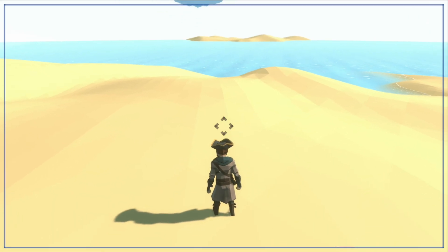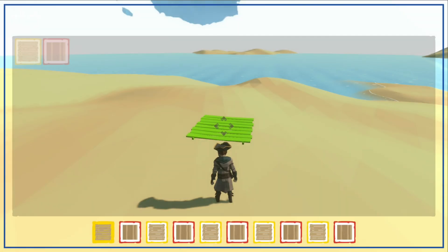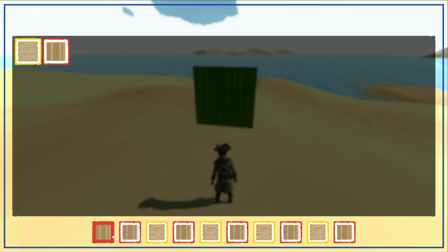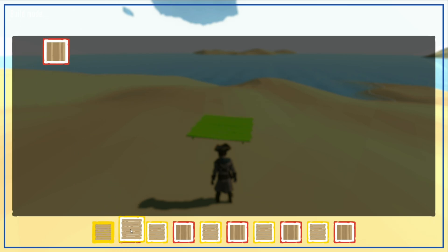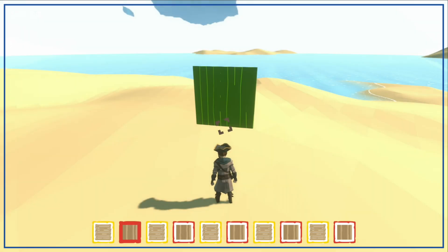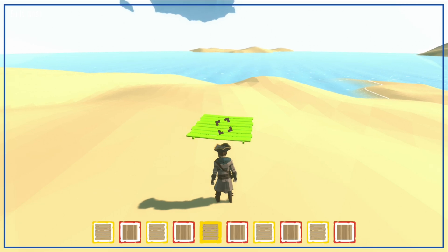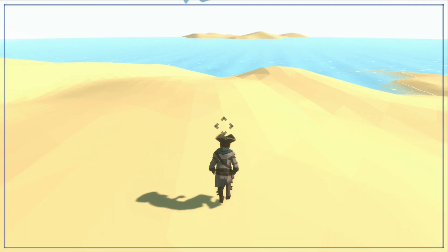Finally, I focused on the buildable objects menu. I took inspiration from the UI I created for the player customization system, with some nice animations to get satisfying results. Each buildable object is displayed in this window and the player can click and drag them into the hotkeys at the bottom. This UI still needs to be improved, so feel free to give any feedback to help me improve it.